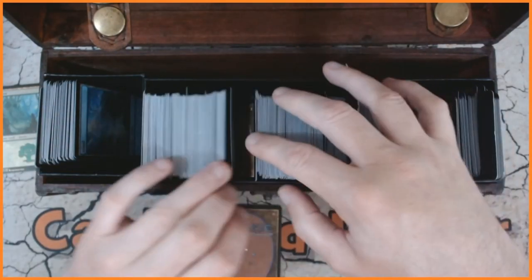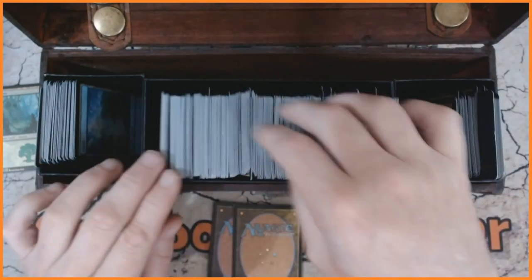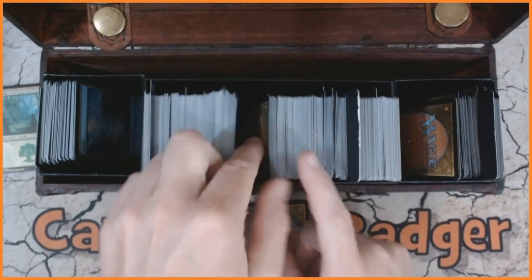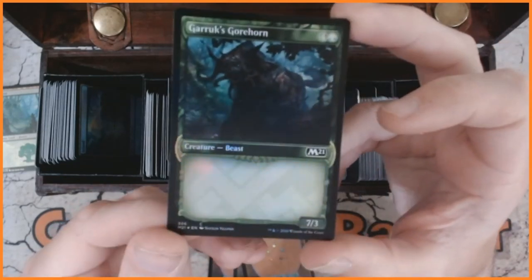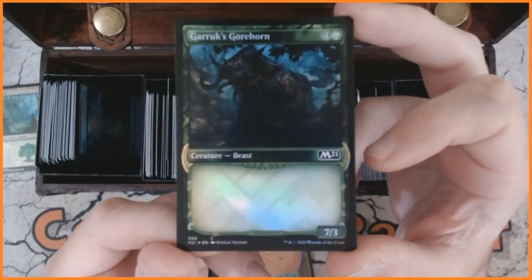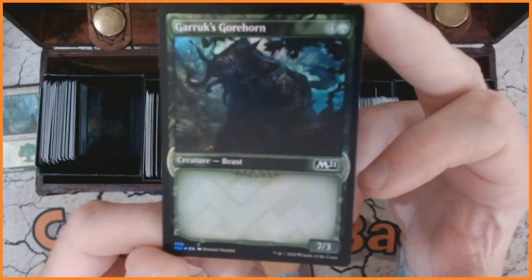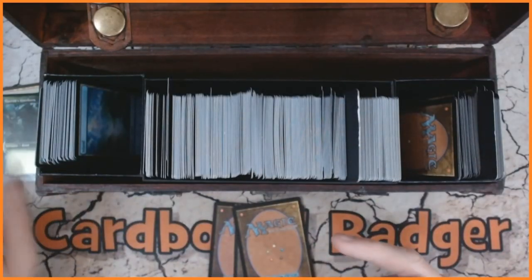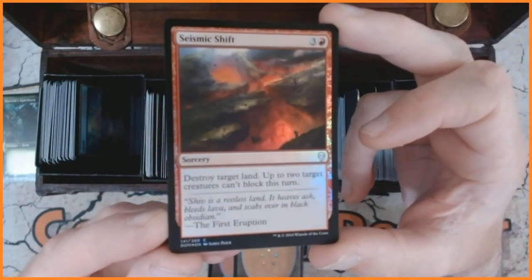Next we are going to be going for four commons. We go one from the middle, one from the end, one really close to the front, and one right in the middle. So exactly what have we got? Nice, I like this one because it's blank — Garruk's Gorehorn. Look at that, it's a beast, it's a 7/3, so it's got the different framework and no text. That is pretty nice, that's our first common. Followed by we have got Seismic Shift, our sorcery — destroy target land, up to two target creatures can't block this turn.